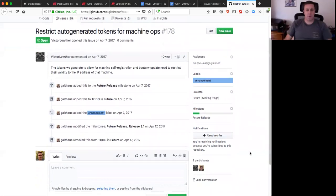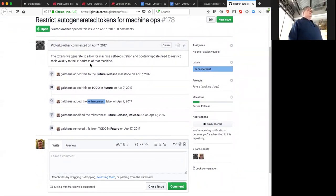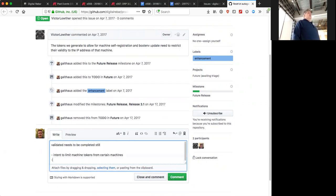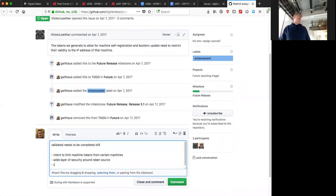Restrict auto-generated tokens for machine IP addresses - the intent is to limit machine tokens to originate from certain IPs, increasing security. The auto-generated token would only be valid if it comes from the IP address of the machine in question. This prevents someone snooping or curling to get the token from using it from a different machine.